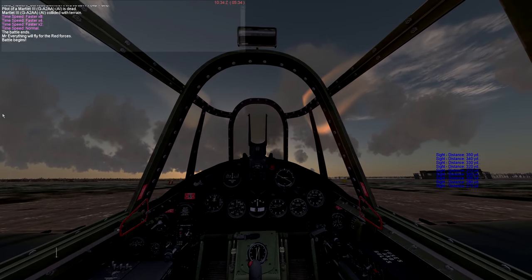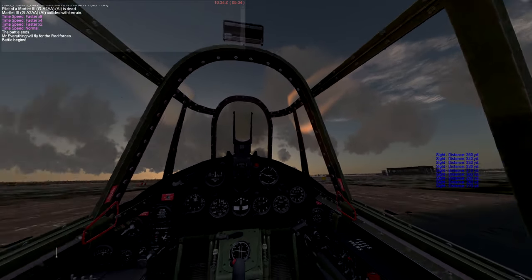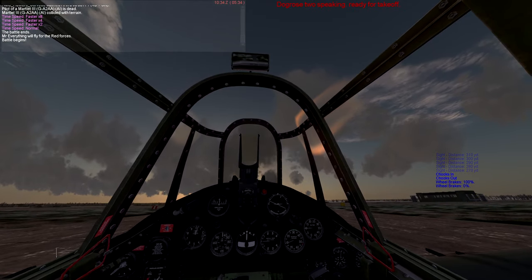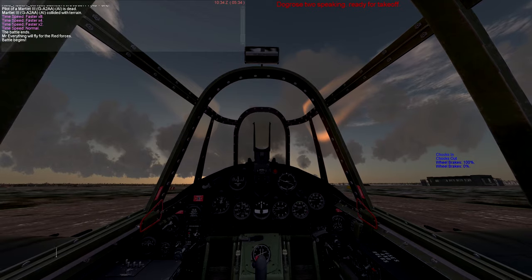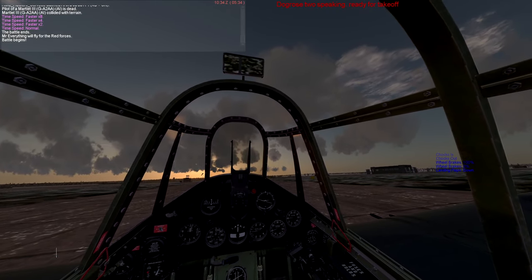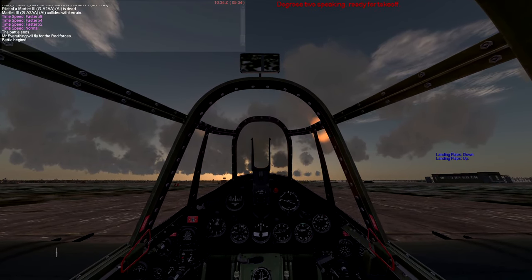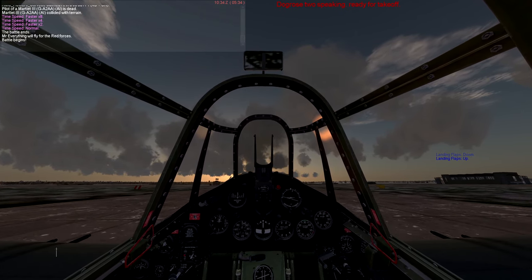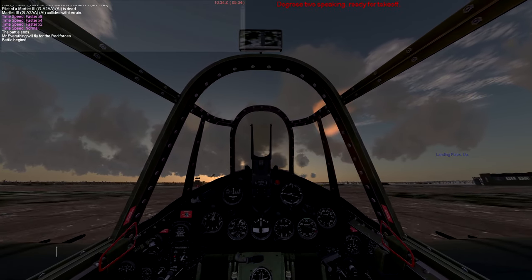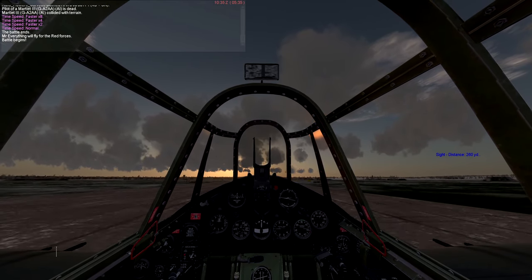Alright guys, I am in the Martlet. I'm going to check in and out and then break in and out, and I'm going to take off. Let's see what kind of flap action we can get — only landing flaps. Okay, don't need landing flaps. Here we go. Gradual, slowly increase the throttle, lowering my tail.